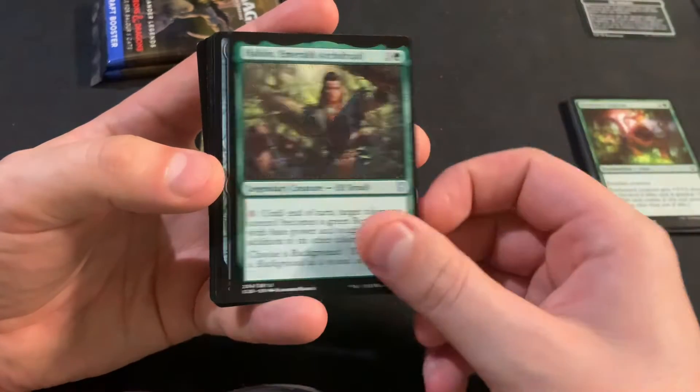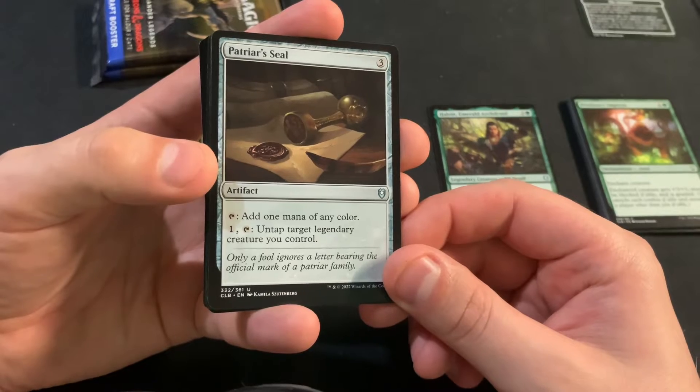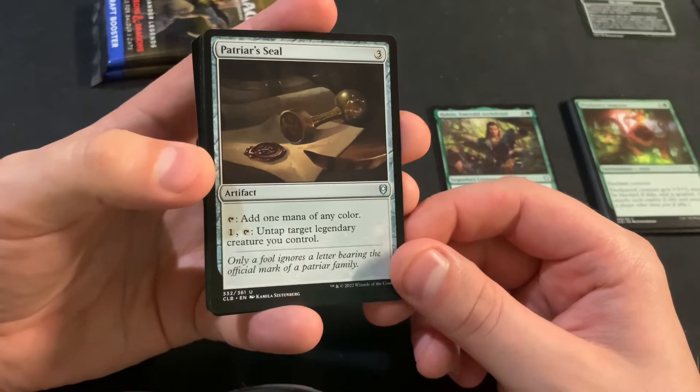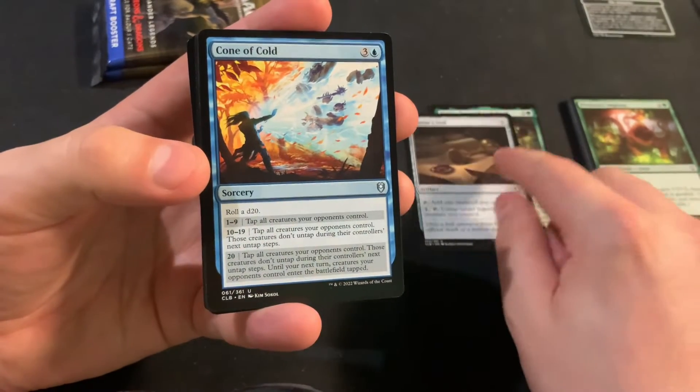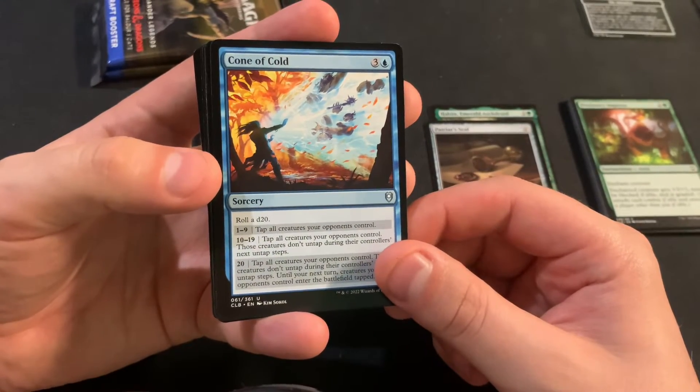Helsön — oh, Patriar's Seal — that's a really good uncommon. Cone of Cold — geez.